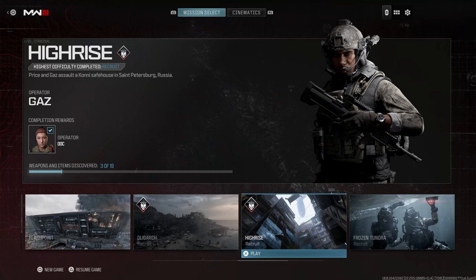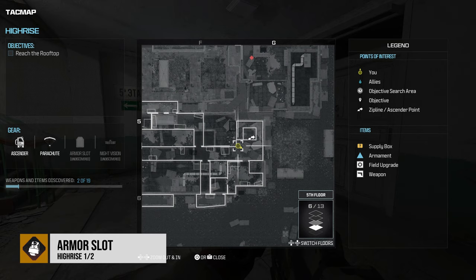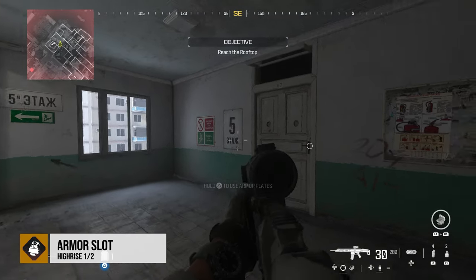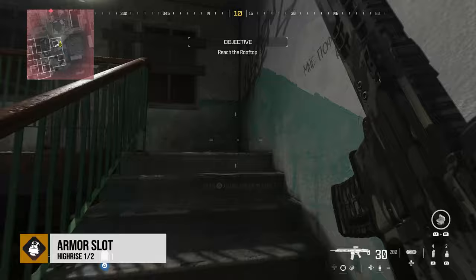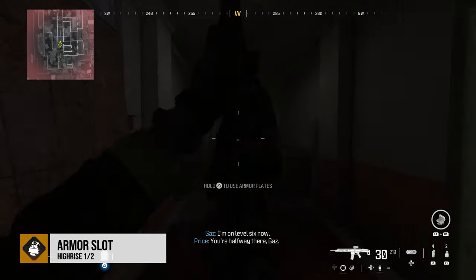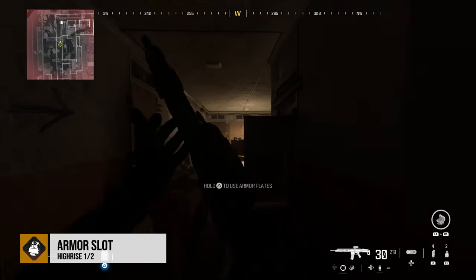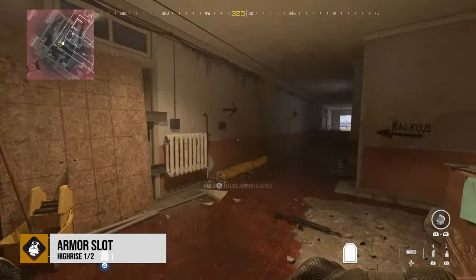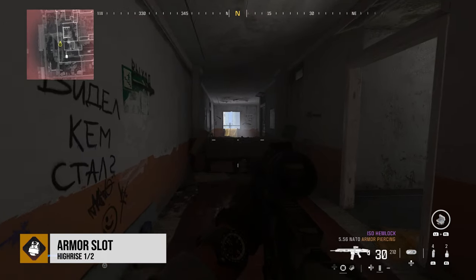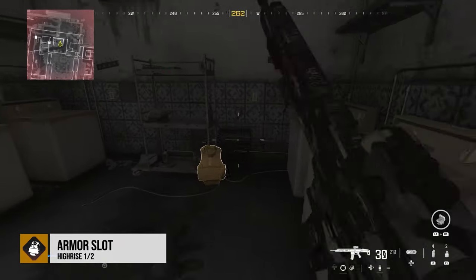Our next open combat mission is going to be High Rise. The map's not going to really help you all that much on this mission. I'm starting on the fifth floor, right next to the second ascend rope. Now we're up on the sixth floor — go to the end of this hallway. Watch out, there's a bunch of people here. When we turn, you'll see a window in front of you and a room just to the right. We're going to take this first door to the right, and inside is going to be the armor slot.